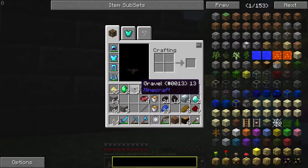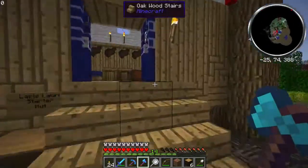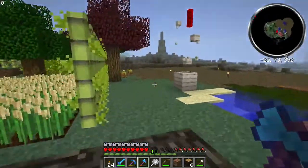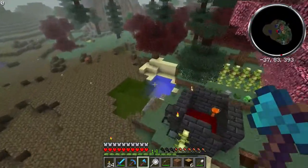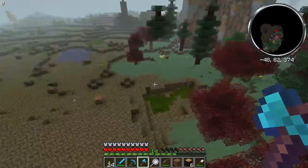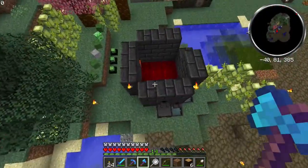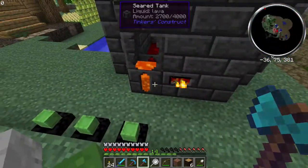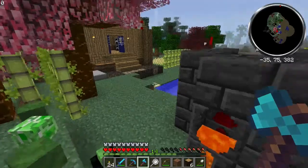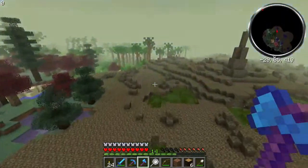But it takes gravel, clay balls, and sand, and you put that together in your crafting bench and it makes grout. Then you bake that and you get seared brick. And that's what you make all these little things out of. There's different arrangements of it to make the different pieces. And you use glass to make a tank. And once you start making it, you get a book that's all about the Tinker's Construct smeltery.